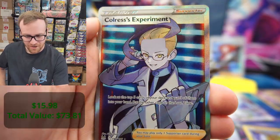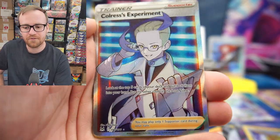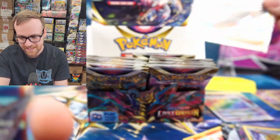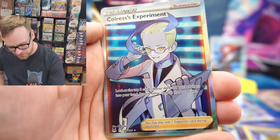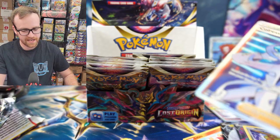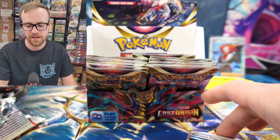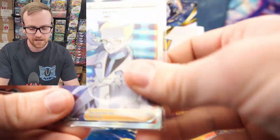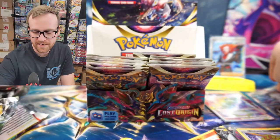There we go — we got a Full Art Colress's Experiment. This has been an absolutely crazy box. It feels like this is our second Full Art Trainer card because we did get that really cool Boss's Orders as well, but that is a Trainer Gallery card and this is a regular Full Art. This is actually close to a $20 card. It is being played in just about every single new deck that features the Lost Zone — it allows you to draw five cards, keep three of them, and put the other two into the Lost Zone, which helps you hit the 10-card Lost Zone threshold for most abilities.